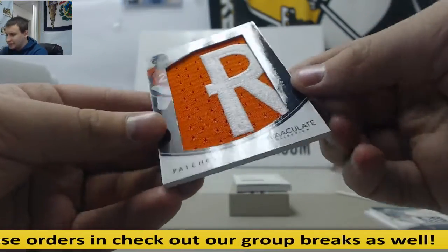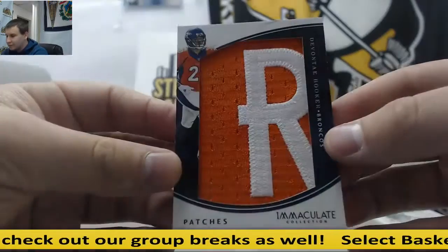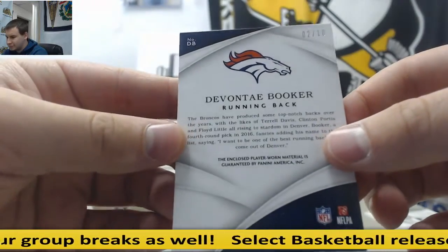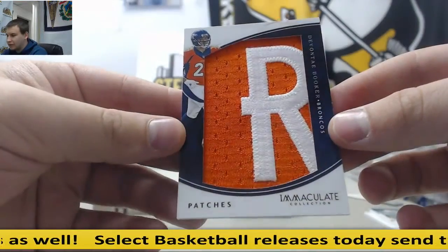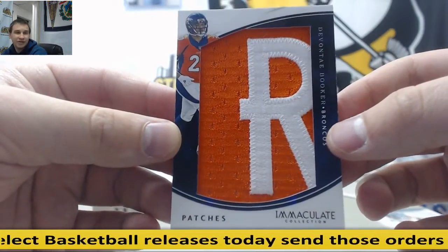This is a nice one here — Devontae Booker. Apparently they didn't want to give you the whole R though. Devontae Booker, R Patch, 2 of 10. Player Worn Letter. Oh, it's not supposed to be just a letter — that's a patch. So that's not bad.